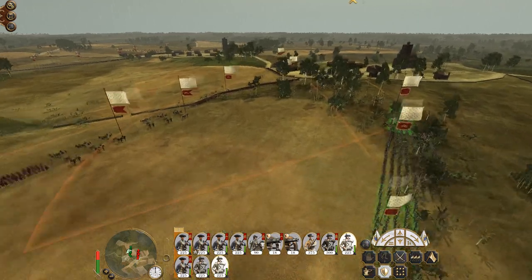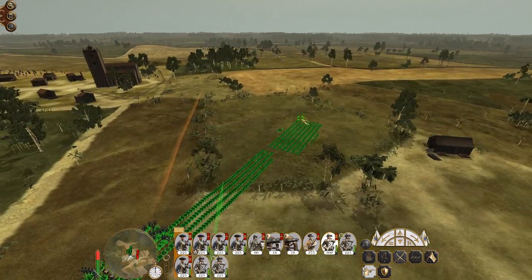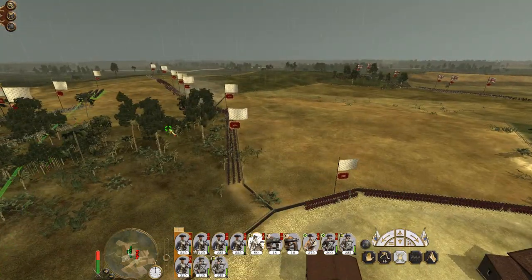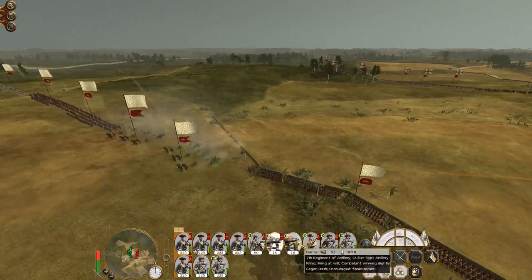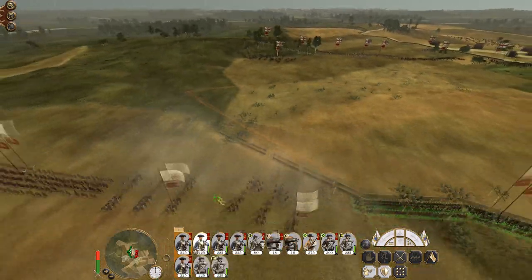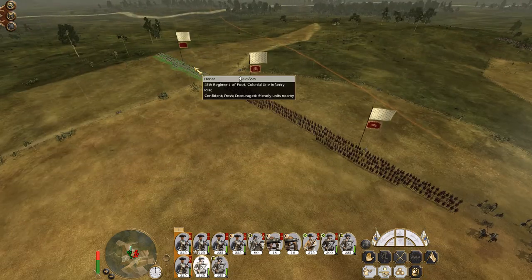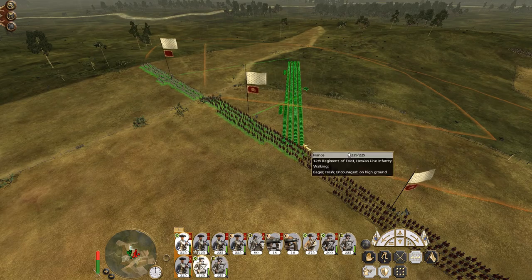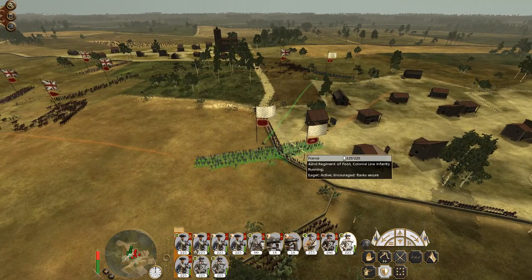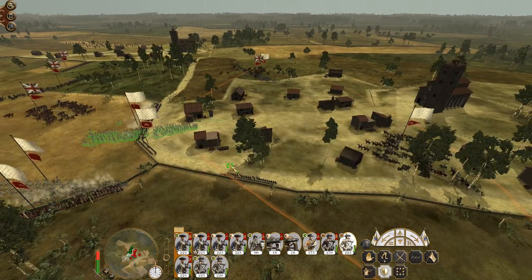It looks like I might deploy my reserves over on this flank so they need to run over there - double time. This is where the enemy cavalry is, so my cavalry will run over in response. Shoot the general - he's right there! That unit of cav is coming right for us - they're gonna chew up a nice tasty unit of militia, because my gendarmerie are not going to get there in time to respond.